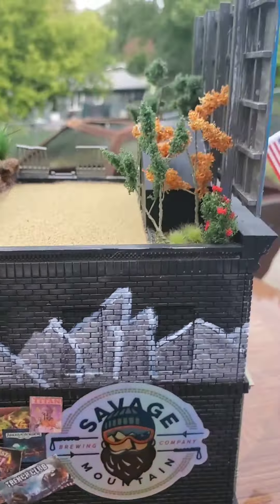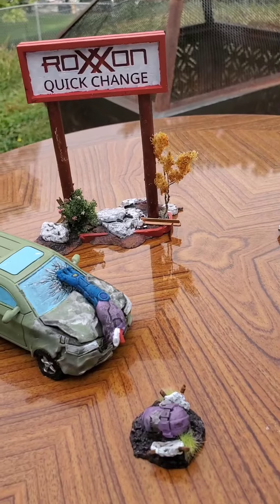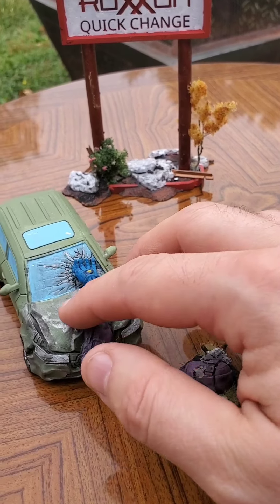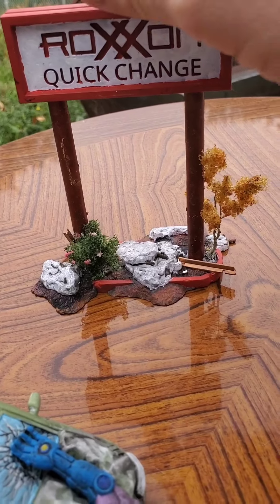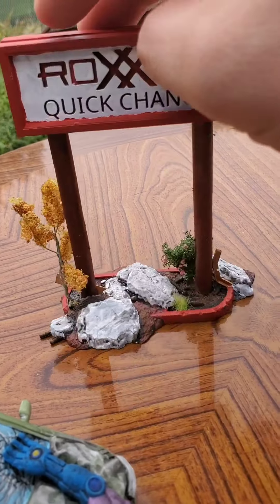Up first in CP order is CP44, the Crashed Sentinel Terrain Kit. Kept it white and red, tried to go with some traditional Sentinel colors. I opted for the arm resting on the windshield of the SUV, and I got the Roxxon quick change sign and the little Sentinel head. I may be missing a mailbox or fire hydrant or something.